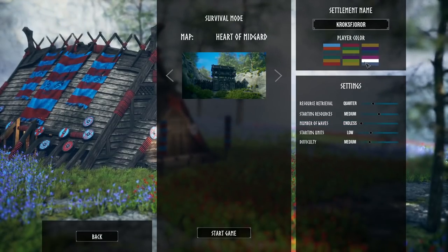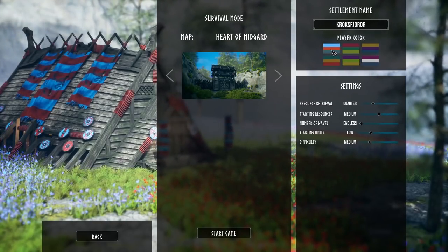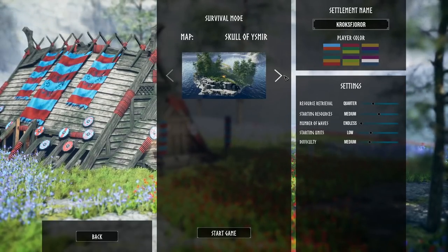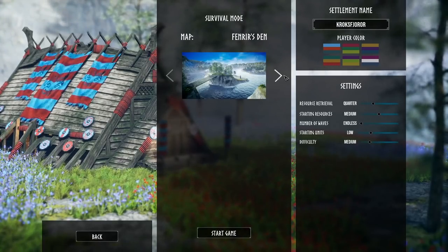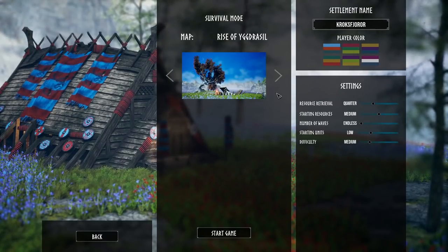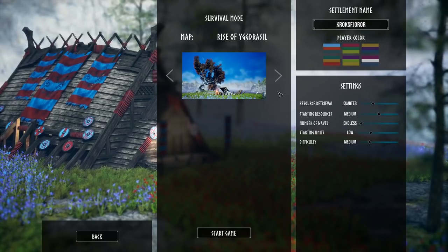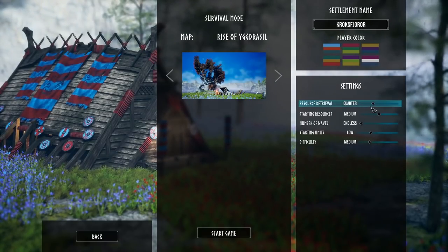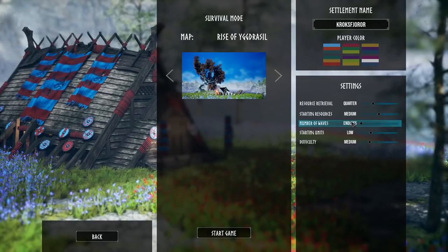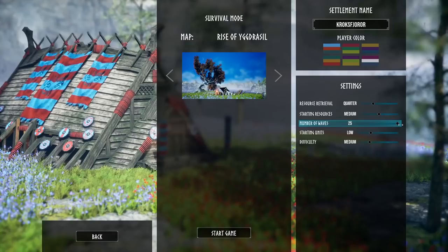Under Survival Mode, we can name our settlement. We can give ourselves what seems to be the Dutch flag for whatever reason, just the top of it being purple. We can pick different maps here. I think the Rise of Yggdrasil was probably a good map, or the Skull of Ysimir, or Fendrik's Den. If you're a big fan of Valheim, I think you'll really enjoy this game. Looks like this is the base setting — medium with low starting units, endless number of waves. You can actually set it to a survival mode of like 25 if you want.